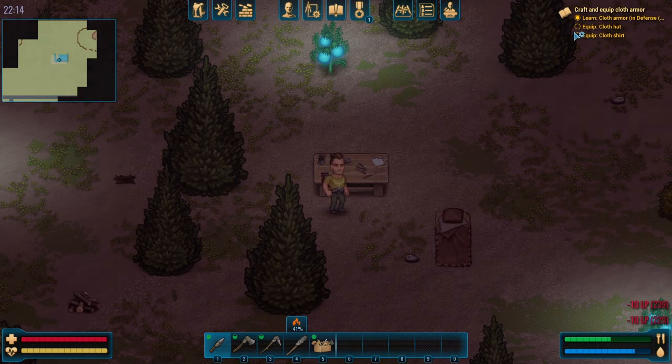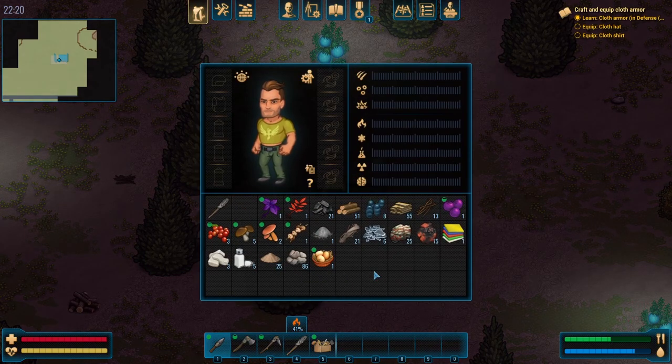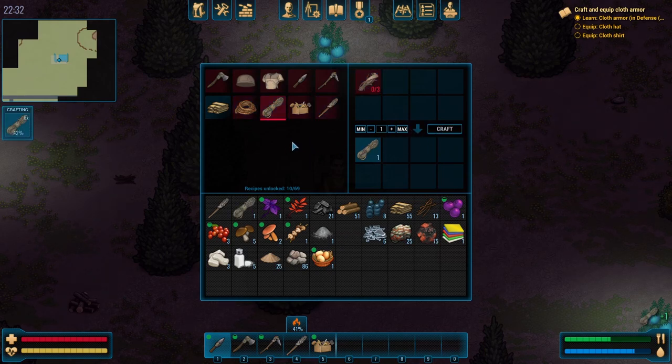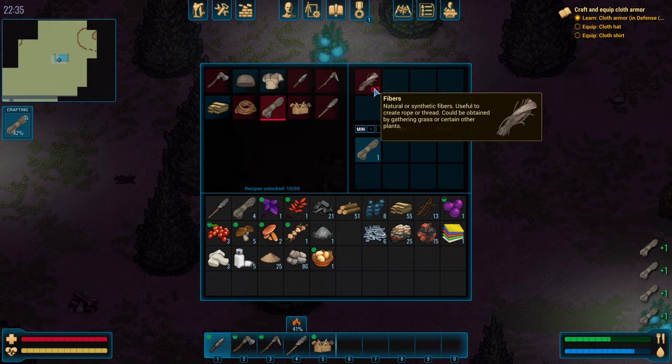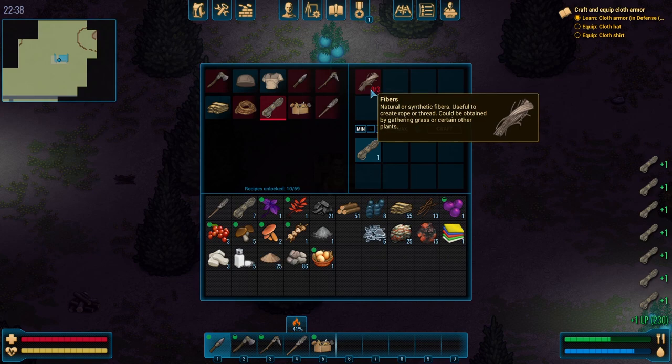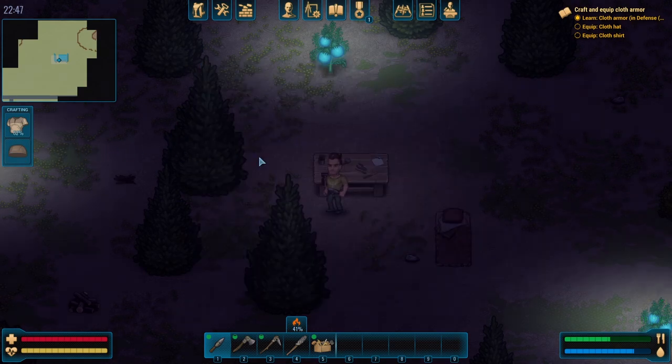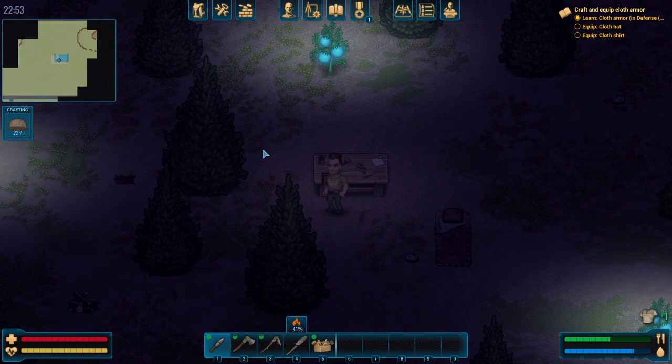We learned that — now we've got to equip it. Do we get it for free or do we have to make those? It looks like we're going to have to make it. We need to make three thread. Let's make a max because we're going to be needing a lot more fiber anyway, so we may as well max it out for repairs and other stuff. Let's make a shirt, make a hat — we can queue everything up. I don't know if we have to wait here or not. Good idea just to stand here for a second.